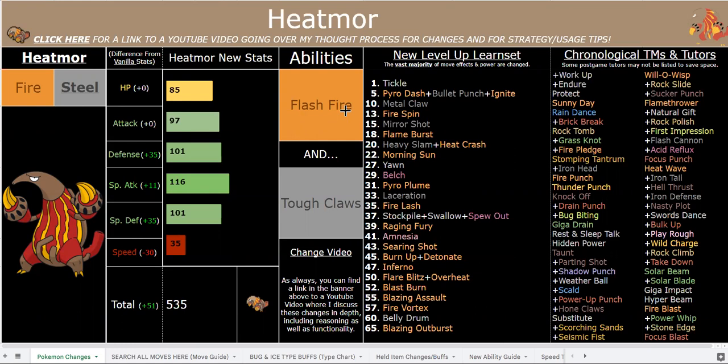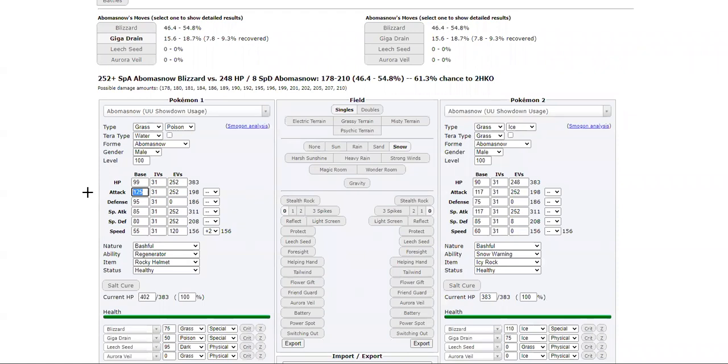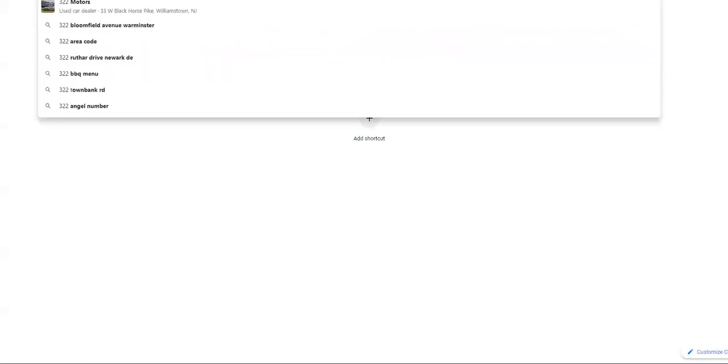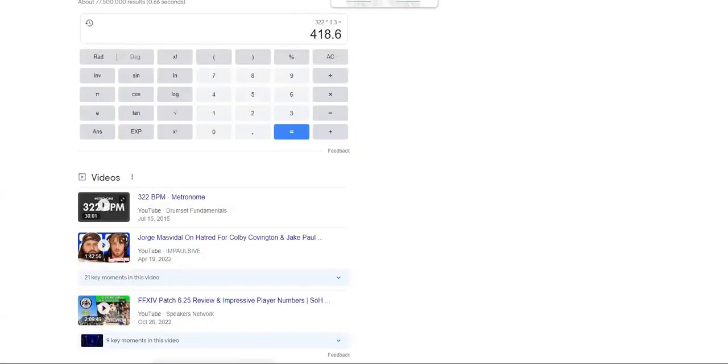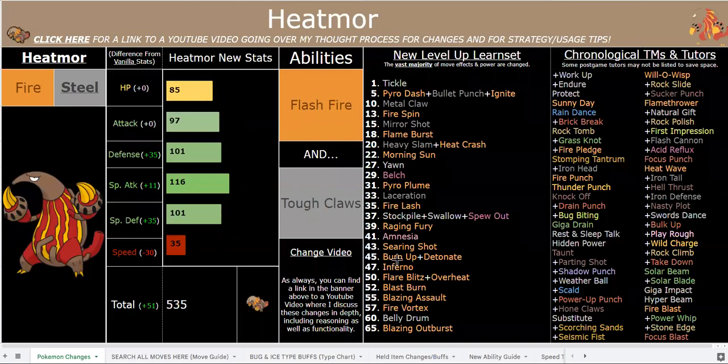Well, I did, in the form of Tough Claws. Tough Claws brings his respectable and solid 97 base attack to absolutely insane levels. The exact math is probably somewhere around a 130-140 equivalent, but let me check really quickly. 97 is 293 at level 100 with a neutral nature — let's put that in for the fun of it: 322. 322 times 1.3 is 419 attack, which gives about 141 base attack equivalent. So about 141 base attack is what Heatmor has with Tough Claws active.